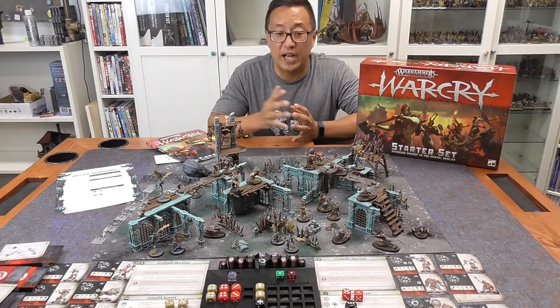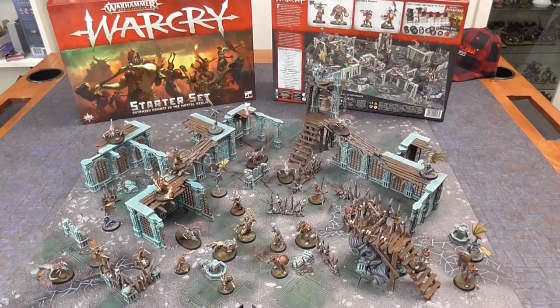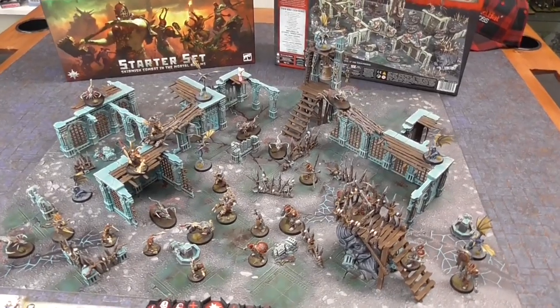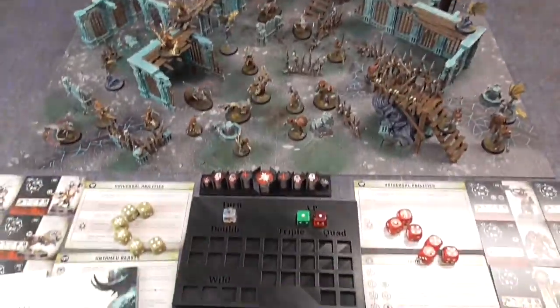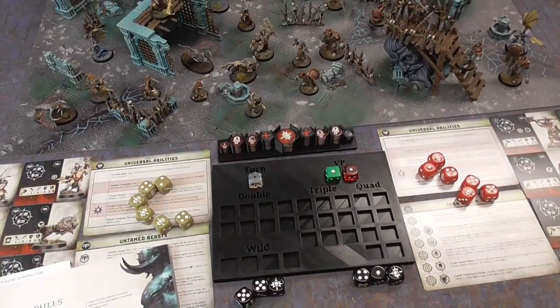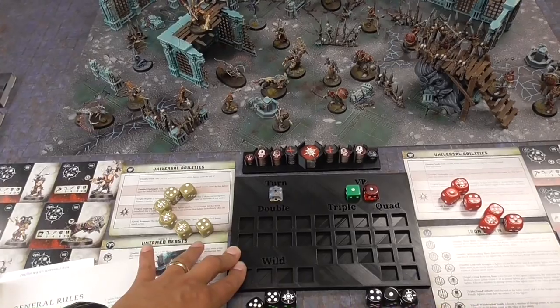Without further ado, let's dive into the rules for Warcry. Here is my Warcry set completely painted. It took me three weeks to paint everything, but I'm pretty happy with how everything turned out. For this tutorial, I also printed out this dice holder as well as this token holder, and there is a link below if you want to print that out — I found it on Thingiverse.